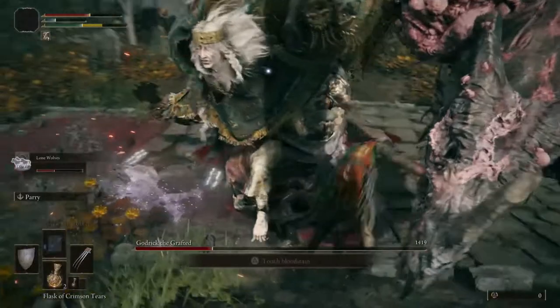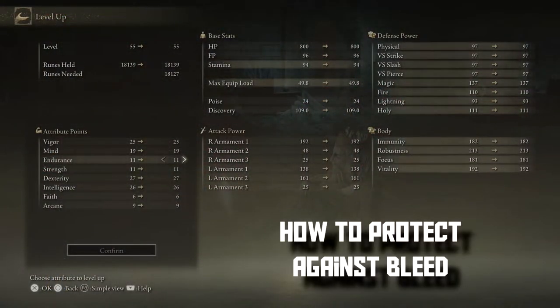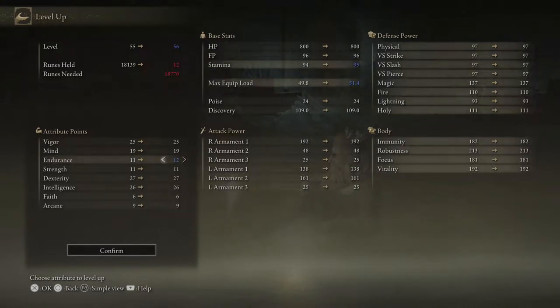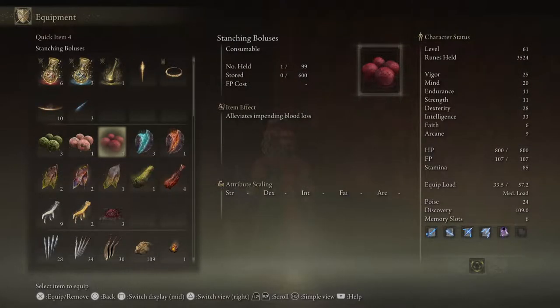So next time you are dealing basically no damage to an enemy, using a weapon that causes bleed may be a good option. The bleeding effect can be protected against by raising your robustness stat. Robustness is increased by adding points into endurance. The bleeding effect can also be reduced by using staunching boluses.